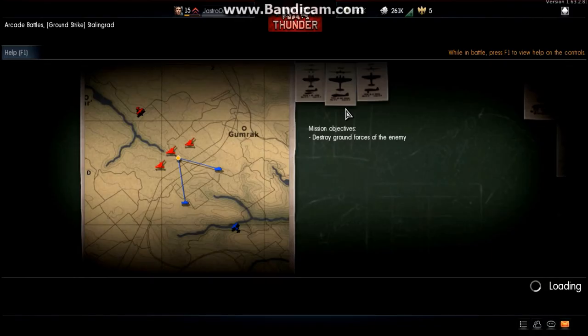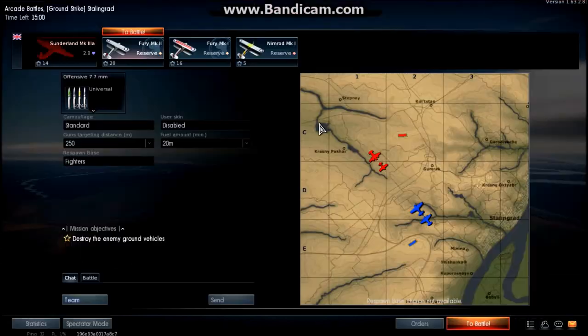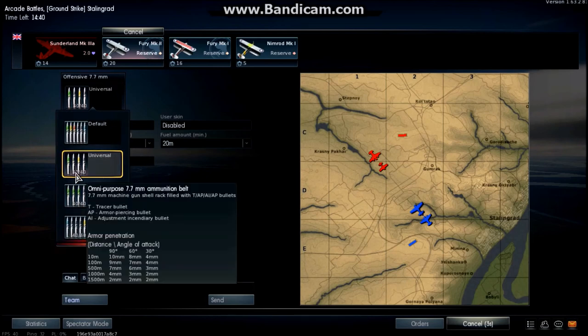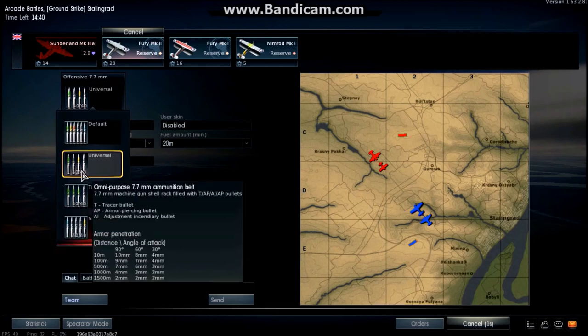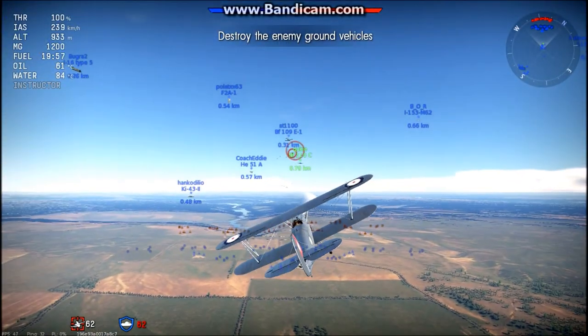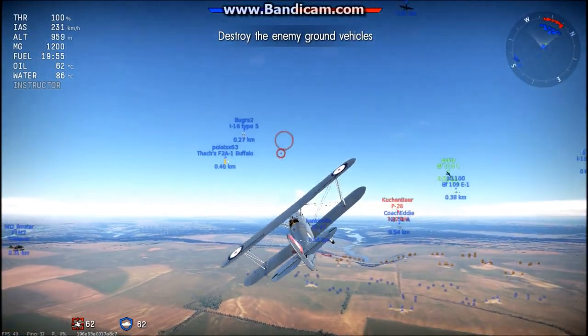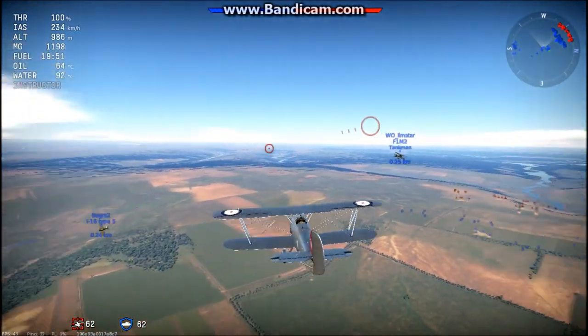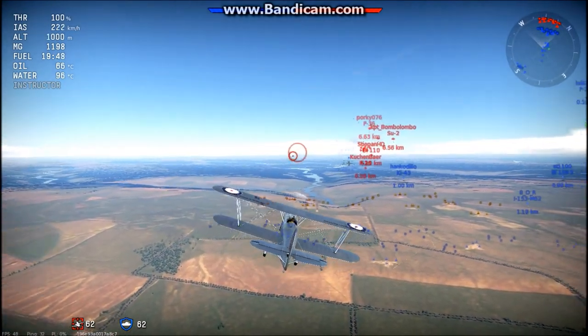Today's battle is Stalingrad Arcade, and I'm going to start with the Fury Mark II, which has slightly higher performance than the Fury Mark I and Nimrod Mark I. I'm going to be using the Universal 7.7 machine gun rounds. They have a mixture of Tracer and Incendiary bullets. I generally find them more effective than Tracer. With Universal you can see where you're going — with stealth it can be quite difficult to see. You can see the bullets quite plainly.